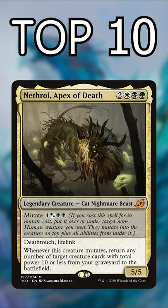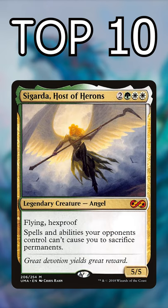Number 7: Nethroi, Apex of Death. You're probably mutating this to reanimate a bunch of creatures. Number 6: Sigarda, Host of Herons. She's extremely difficult to interact with and evasive.